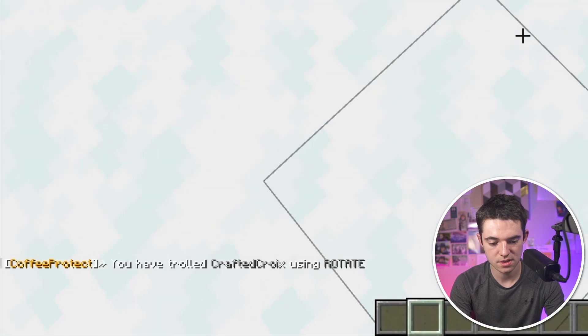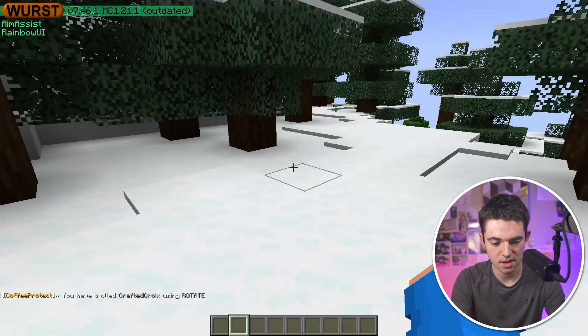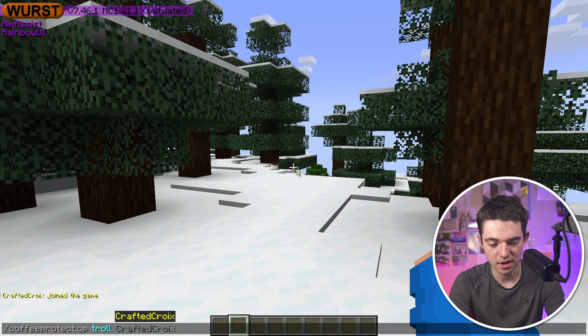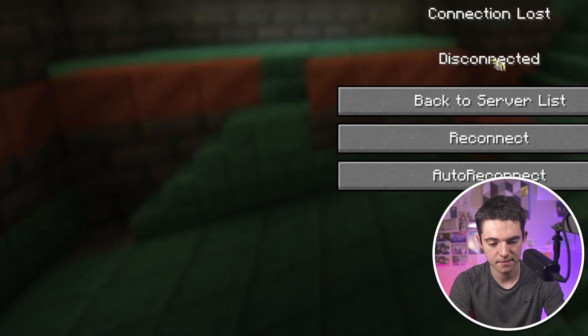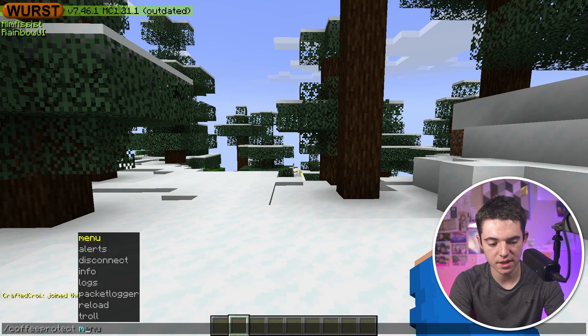There are other things you can do, like the rotate command which makes the player rotate — that was not fun. You can also disconnect players from the server just like that, and they get immediately disconnected. So now let's take a look at the menu.